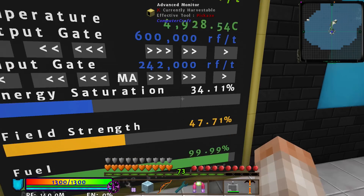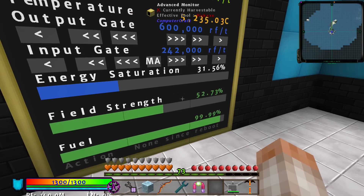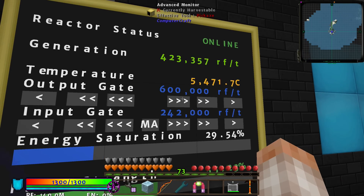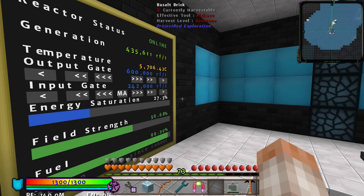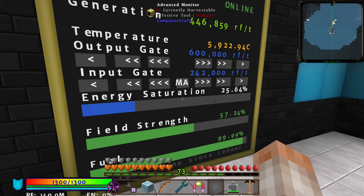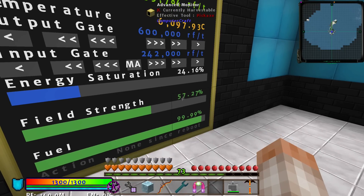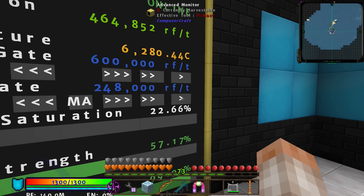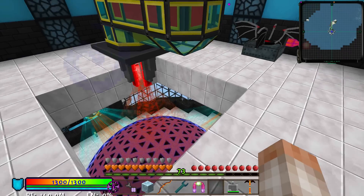Field strength is dropping because I'm pulling too much power, so I'm going to jack that up and come back to 50. As the field strength drops you have to add more to the containment field. We're at about 5,000 heat — the red zone is 8,000. This program is fantastic because it will automatically shut the whole thing down if it gets to 8,000 degrees. We're at 6,000 and holding steady. I feed more power into the containment field and you can see how it levels out. Temperature 6,000, output 450,000 — this thing is so cool.